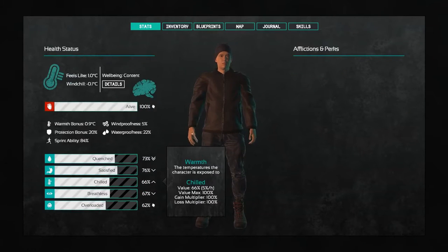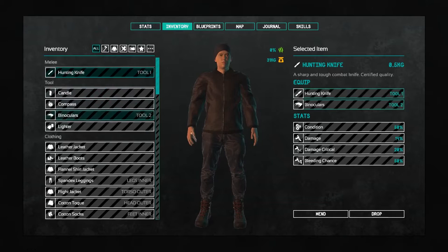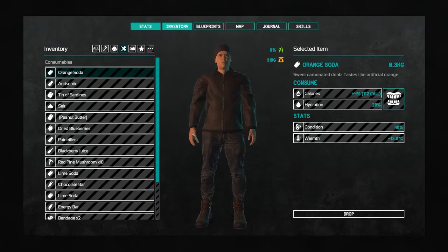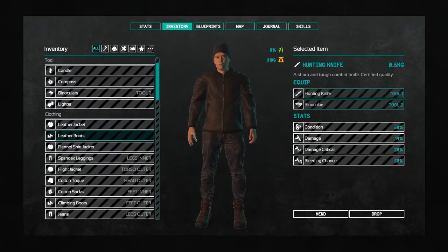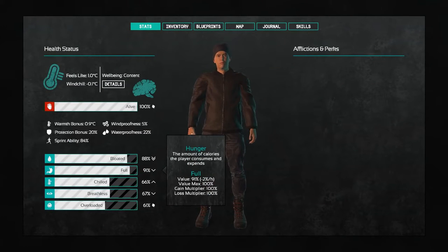Let's take a look at our food right now. We're satisfied — we could eat something though. Maybe a little thirsty. Let's take a look and see what we can do here. Let's go ahead and find our food. We've got a couple of blackberry juices on us. Let's go ahead and consume that. Let's take a look at our stats — yeah, it went up. Beautiful. Let's go ahead and just have a little snack. What should we eat, guys? Let's go ahead and have some of these dried blueberries. That got us up a little bit. Alright.